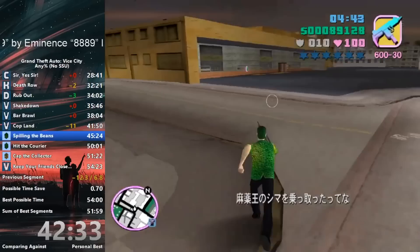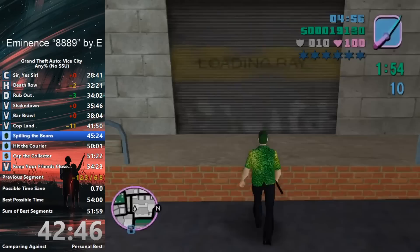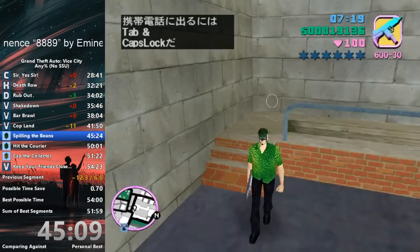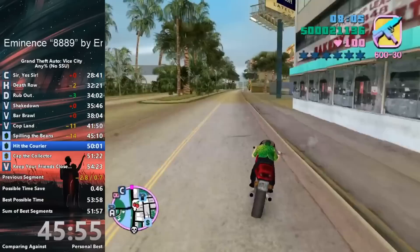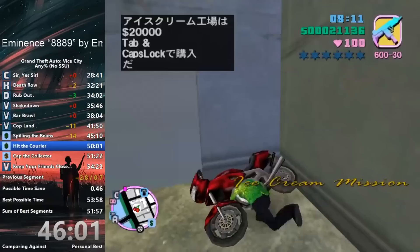Now it's time for the late game, starting with the Spilling the Beans mission. The only scary part is when you have to buy a property and start the rampage at the same time — this part is cycle based, so if you get a really bad cycle which is totally out of your control and pick up the rampage without buying the property, the run is dead. Doing this strat also means you cannot save before attempting the trick, so you only get 1 shot. He successfully gets through the trick and golds the mission by 3 seconds, so now his best possible time had just hit below 54 minutes. He still has to play perfect for the next 8 minutes and hit 4 out of 5 fade skips in the courier mission.